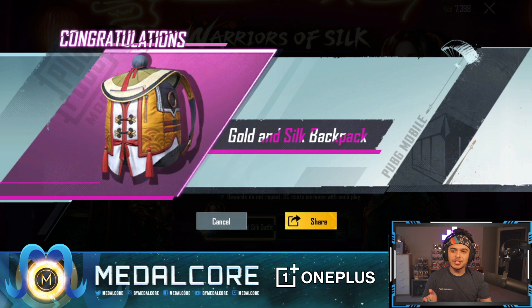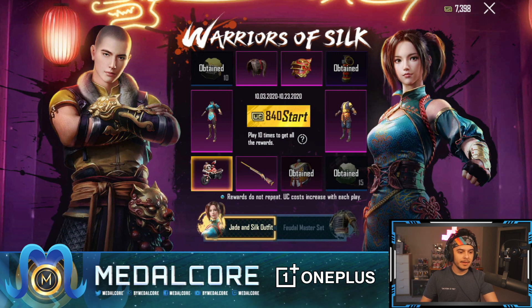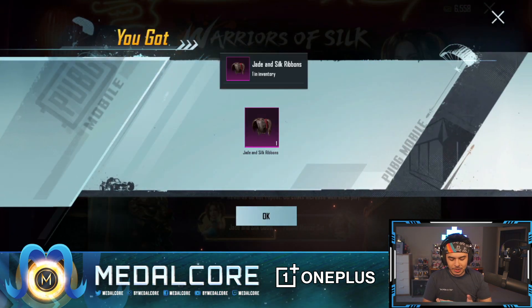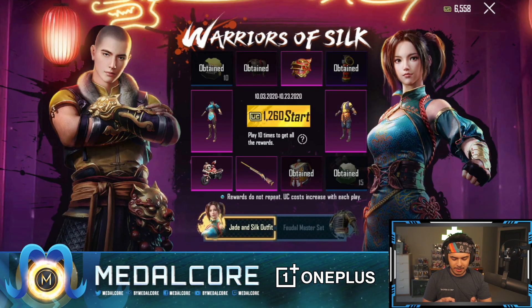It kind of looks like the backpack is wearing a hat. It actually looks like a little person — the backpack's wearing a hat and then wearing like a vest. I cannot unsee that. Here we go. We got the Jade and Silk Ribbons, which is actually a really cool little head style. Looks kind of creepy. Getting a legendary — we just want the helmet.